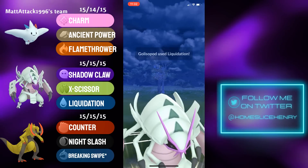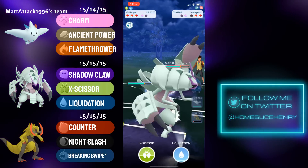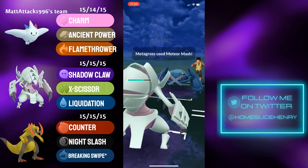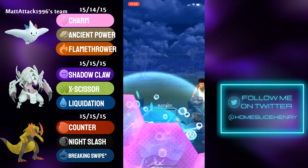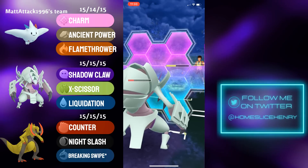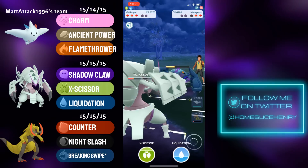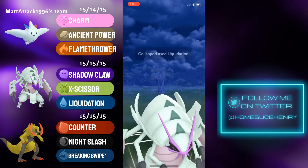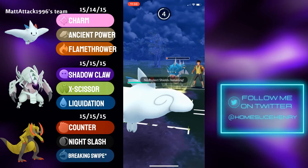Metagross is completely walled by Galissapod's unique typing. Galissapod goes for the Liquidation, and there's just not really anything Metagross can do — Earthquake, Meteor Mash, they both do resisted damage. Galissapod tanks that fairly comfortably and goes for another Liquidation. We see the double shield from the Metagross. Unfortunately no more defense drops, but we see the shield from Galissapod. Galissapod farming up a ton of extra energy, just shy of back-to-back Liquidations. The opponent catches on, switching to Gyarados and banking the Liquidation for later. They send in Togekiss.